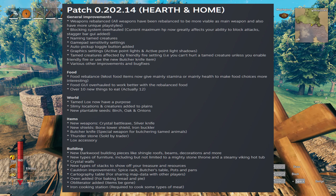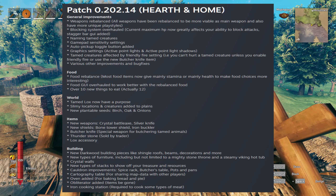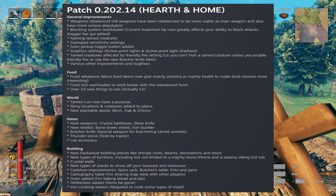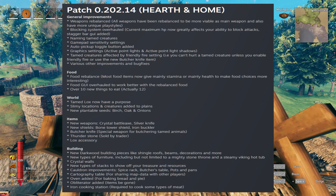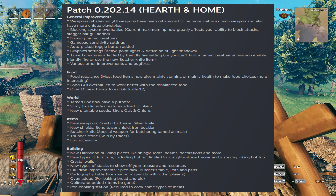Food has been rebalanced — items now give either mainly stamina or mainly health, so we're going to have to relearn what everything does. The food GUI has been overhauled to work better with the rebalanced food, and there are over ten new things to eat.